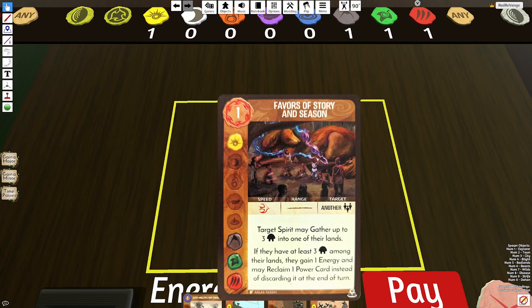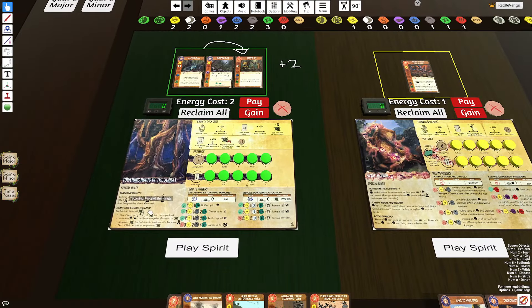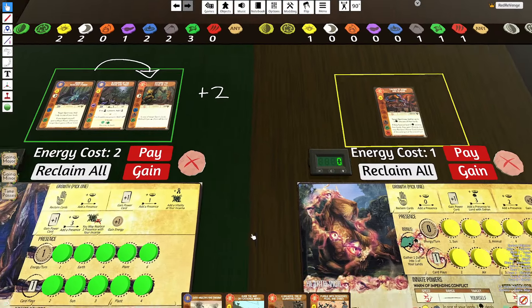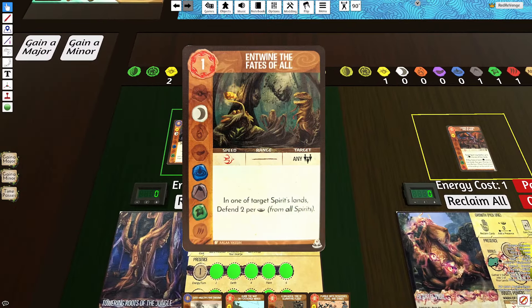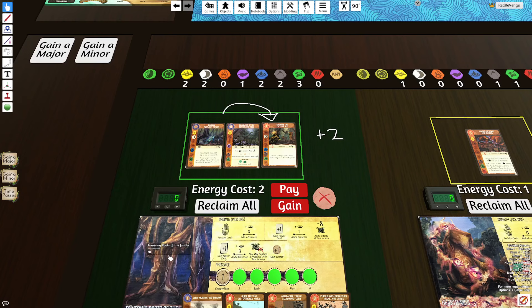In addition, Hearth Vigil has Favors of Story and Season. This card says Target Spirit may gather up to 3 Dahan into one of their lands, and if they have at least 3 Dahan, they gain an energy and reclaim a power card instead of discarding it. This card is so important for Roots because it fixes one of Roots's weaknesses — Roots can't gather Dahan very well. If Roots takes Favors, it can fast-gather Dahan, which sets up the proper counterattack with the Defend. In addition, it gives Roots energy, and we know Roots is energy-starved. It also lets Roots reclaim a card, helping dodge a reclaim — you play your Defend, they play Story and Season, you reclaim your Defend, so you don't have to reclaim for it. This helps smooth out Roots' turns because Roots usually wants to draft a second Defend, and Favors allows Roots to kind of dodge that.